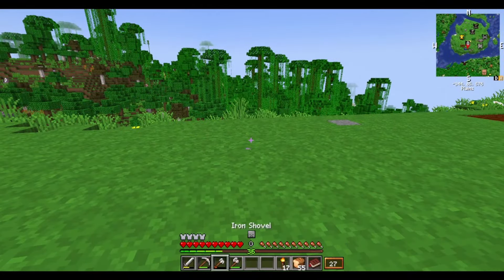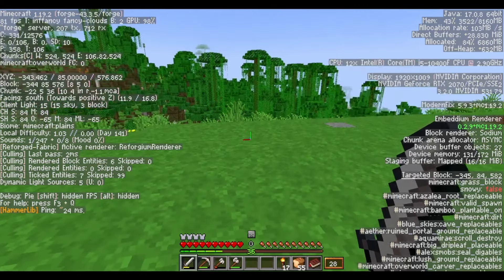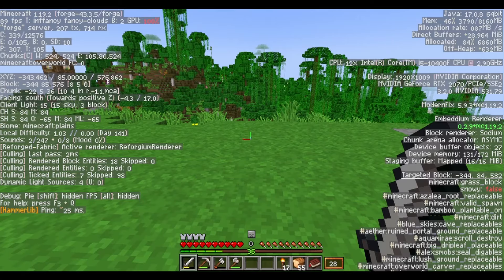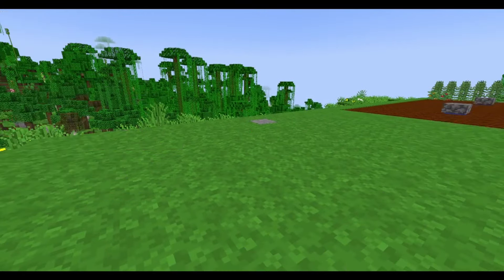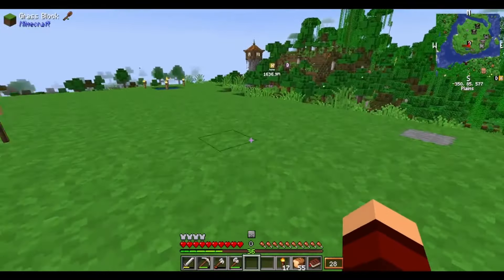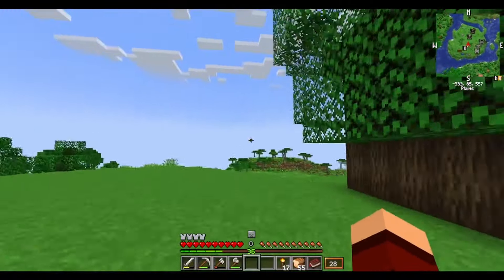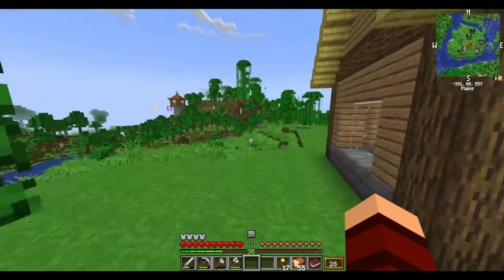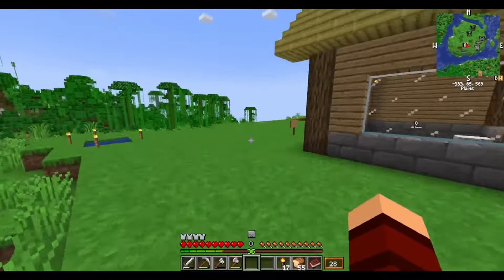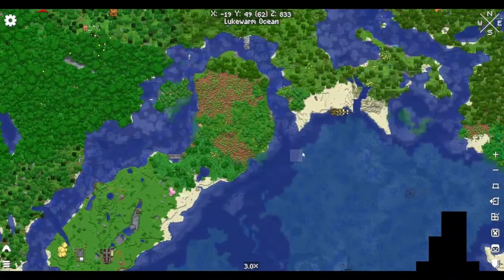Let me take a screenshot here — there is the XYZ right there: negative 343, 85, 576. So if you become a patron and you want to have this home and this area, it's right here. If you go back to the first episode, I believe we came from that direction to spawn. Anyways, without further ado, let's head to our new home.